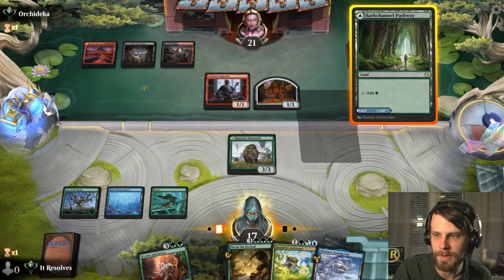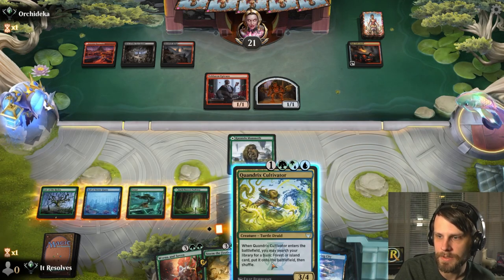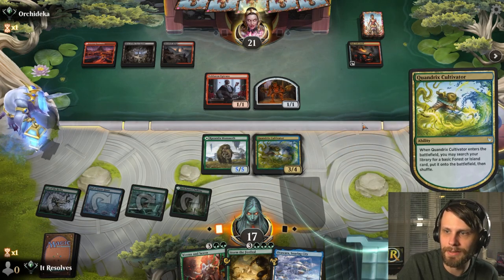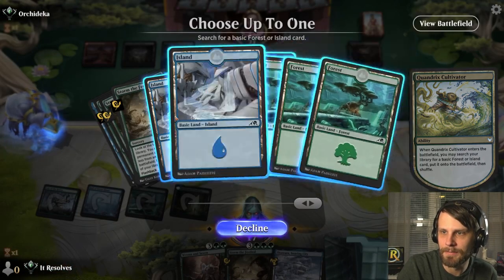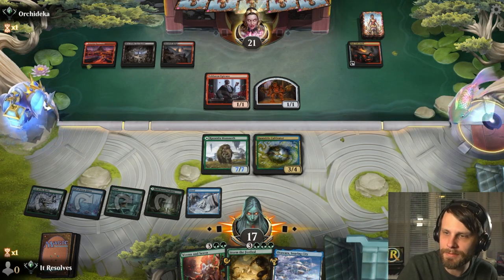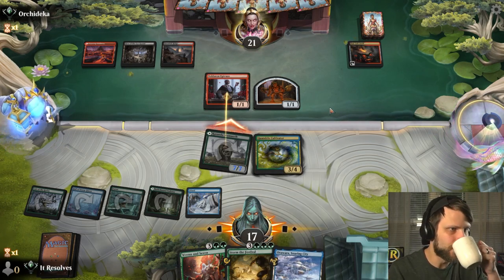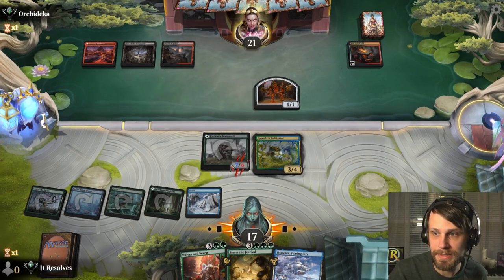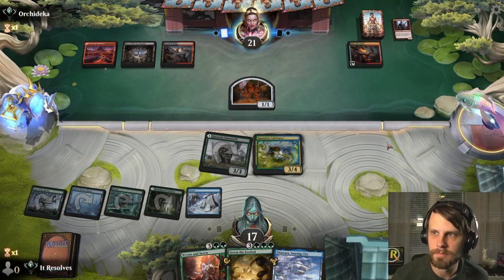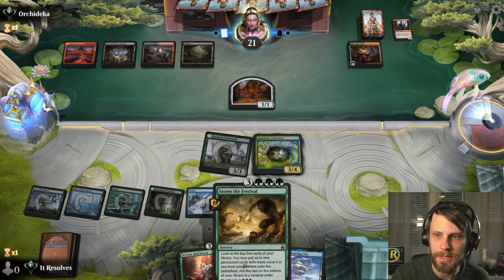They just passed, so that's great. Seven damage is a lot, so it does make sense they block. That 1/1 already did its thing. The good news is this upcoming turn, we just get to Storm the Festival if we want — super solid and a nice little two-for-one. Hopefully hitting another Ren and Seven or a Tamio. They're gonna kill the Mammoth — that makes sense. Interesting they didn't kill the Cultivator just because it was the untapped thing.